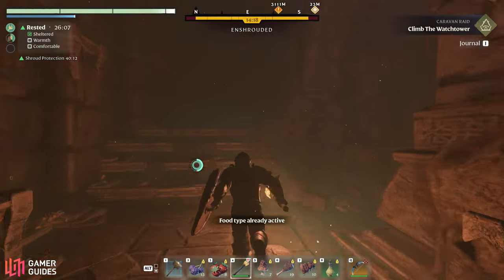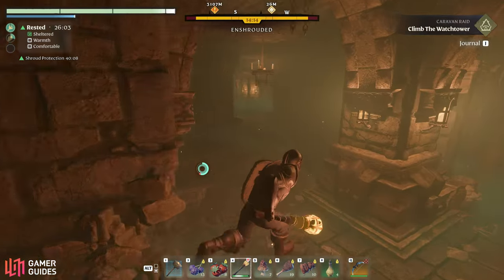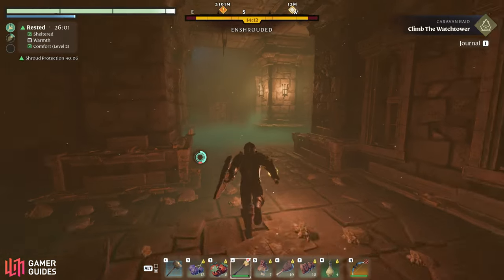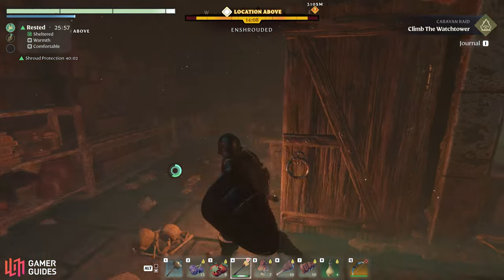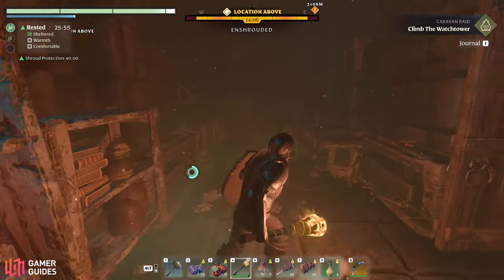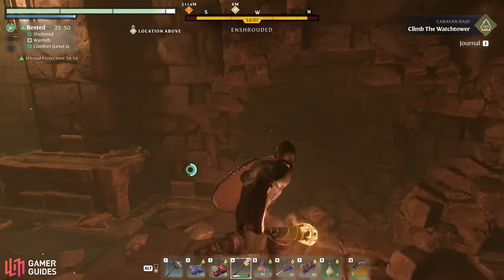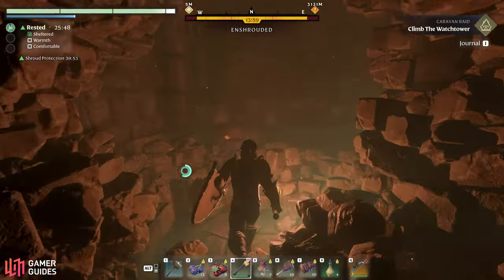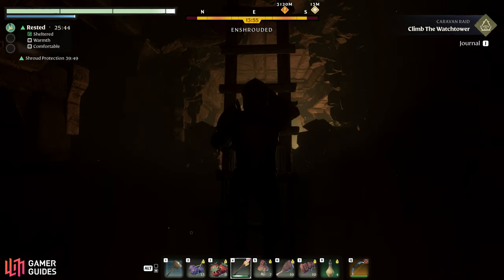It's easy to get lost in this next part, since there are quite a few rooms that have broken walls. Most of the rooms here are empty, aside from the odd lootable cache that may contain a torch if you need one. You'll also find a shroud reset timer here, which you can activate to recover some shroud protection, but you're unlikely to need this if you invested in the skills mentioned earlier. The main thing you need to do here is follow the path through the broken walls until you find a ladder leading to the next floor up.